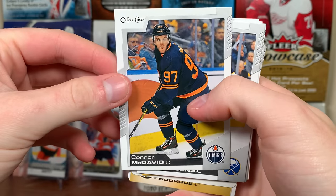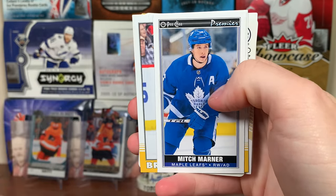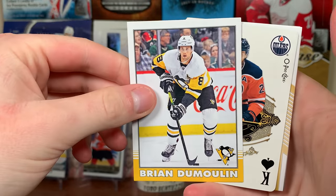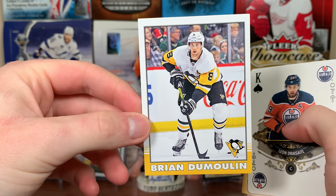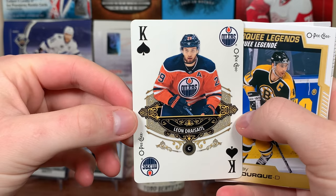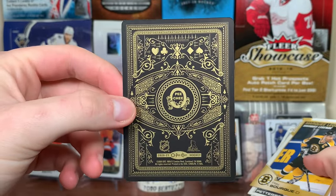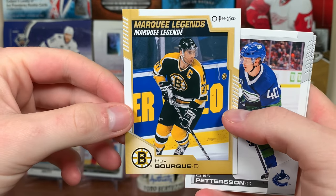Got a Connor McDavid — don't think that's a variation. There's Zemgus Girgensons, Marcus Nutivaara, a bunch of base. There is a Premier Tallboys of Mitch Marner, not too bad. Got a Brian Dumoulin retro — so there's a retro, pretty basic. Got Leon Dreisaitl King of Spades playing card, that's nice. The back is different — more of a blue back to it. There's a Marquee Legends of Ray Bourque — look at those point totals, unbelievable. Got Elias and Taylor Hall.